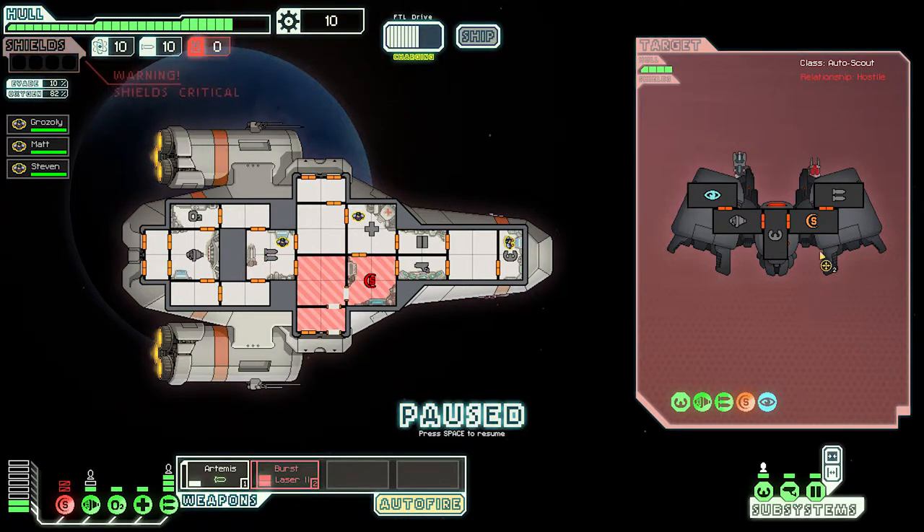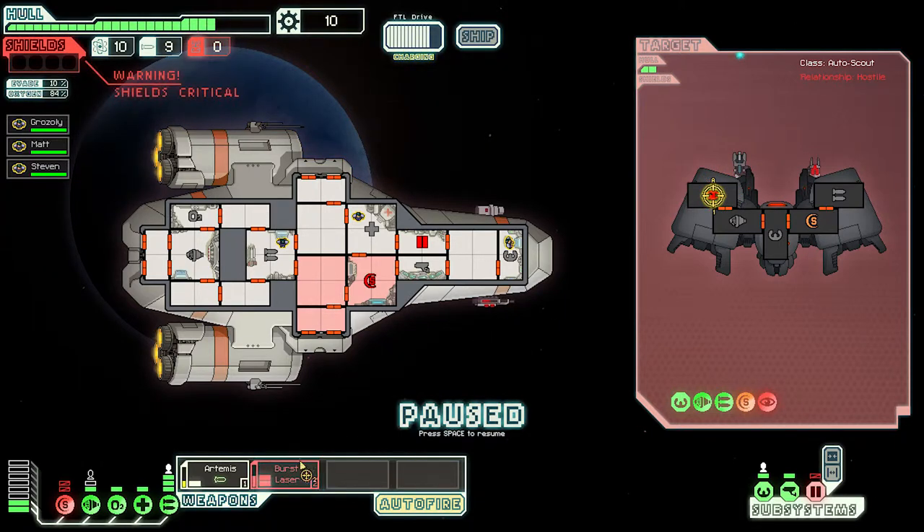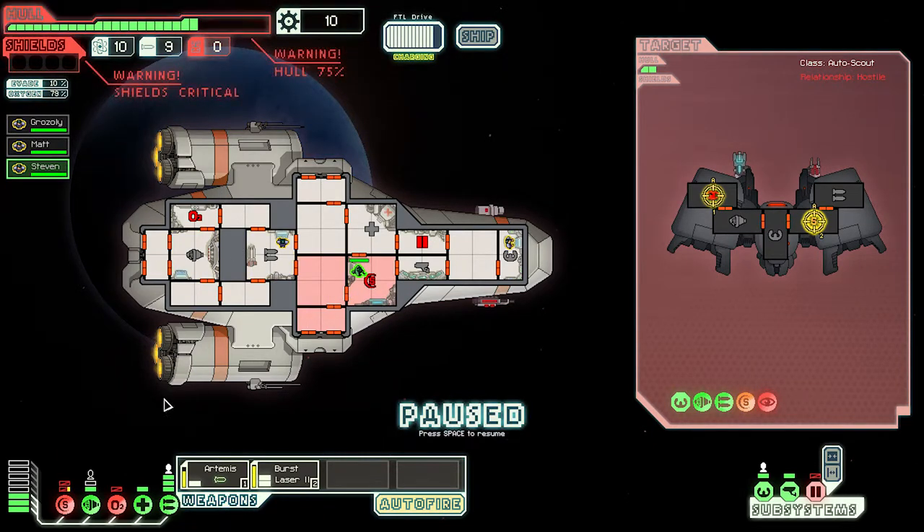I'm gonna set up our burst laser right at this dude's shields. The fire is out now - we'll wait till the oxygen is back. All right, fire back, let's go! We are taking a beating - this military ship was a bit of a mistake. I gotta get the shields back online because we're just gonna get beat up. O2 is offline - that's no good. I'm not sure how we're supposed to restore that - I think it just comes back online on its own. In general, we're doing pretty poorly.